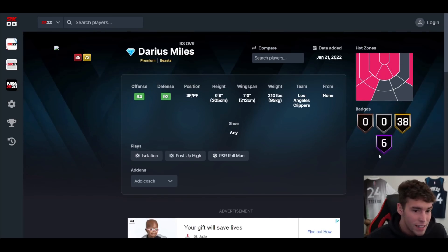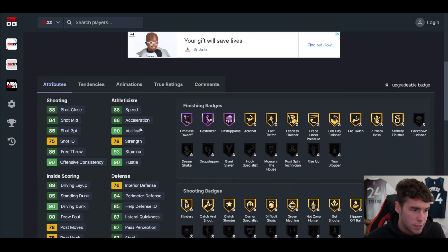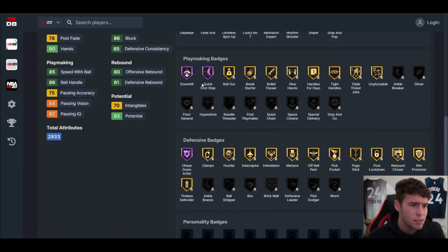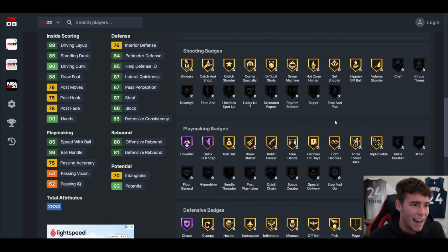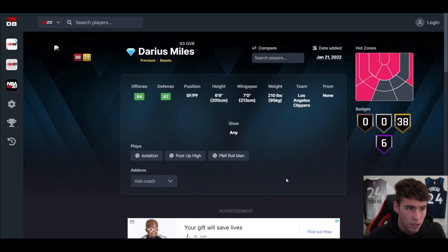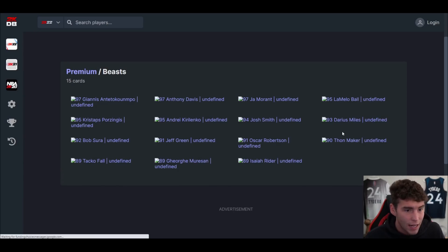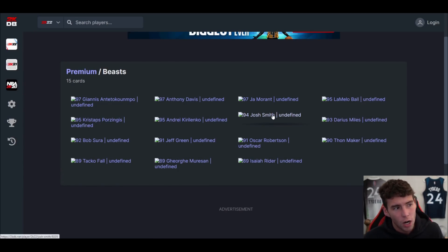Darius Miles — I'm sorry if you locked in Antoine Jamison. 6'9, 7-foot wingspan, 38 hall of fames on gold. 85 three-ball, 90 driving dunk, 85 mid-range, 88 speed/acceleration, 87 lateral quickness. Hall of fame: chase down, quick first step, downhill, limitless takeoff, posturizer, and strip ball. Can get any badge in the game. With fundamental dribble style and hall of fame quick first step, he's going to be able to move a little bit. I don't mind this Darius Miles card at all — pretty solid.